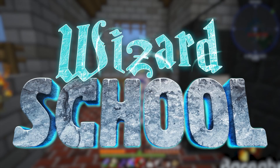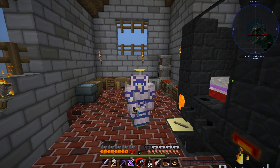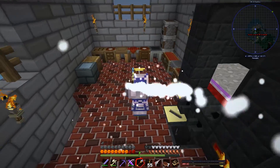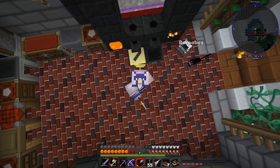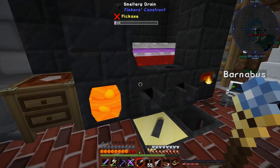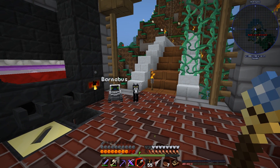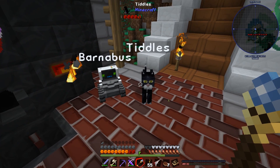Hello and welcome to Wizard School, where our aim is to become the best wizard in all the lands. I cast a spell at you! Yes, we have our first spell, and today we'll be branching out into a rather different school of magic known as Thorncraft. This is Barnabas, my robot. This is Tiddles, my cat — say hello Tiddles! Hello!